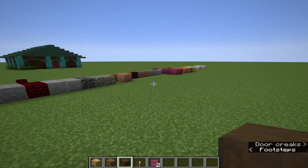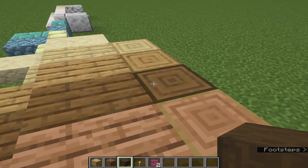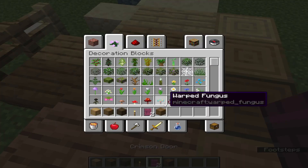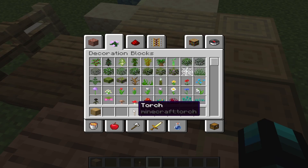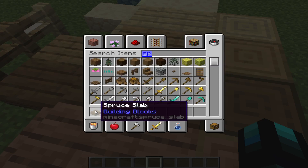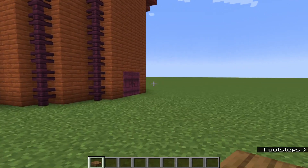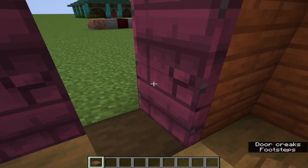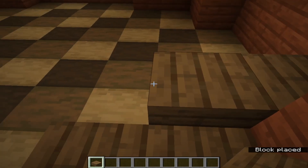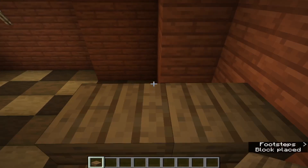Let's get the staircase in — I want it to be a good rudimentary type of wood. I don't want to add too much acacia, so let's do spruce planks, make it loop around, and I'll figure out where to put it. Slowly work my way around.